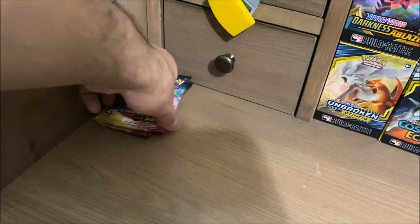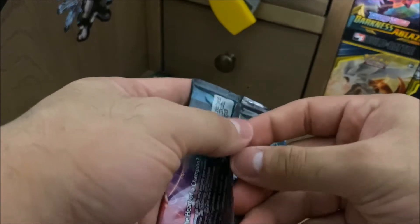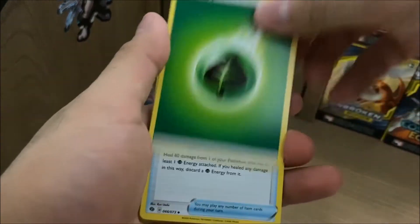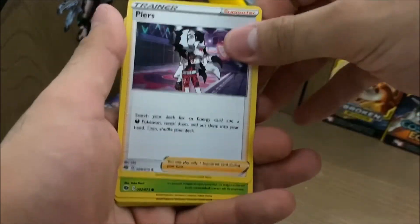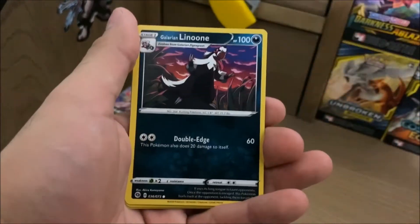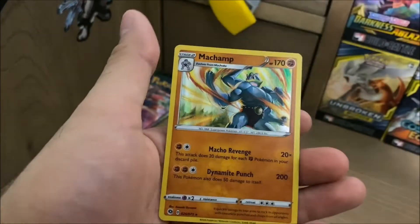Alright, on to the next pack here — I'm still hoping for some sauce. Let's get straight into this one. Get rid of the code card — one, two, three, four. Grass Energy, Suspicious Food Tin, Hatenna, Piers, Weedle, Sizzlipede, Swablu, Torvesta, Galarian Lonune, Reverse Holo Piers, and — oof. Two more packs to go, a little bit of a shorter video.